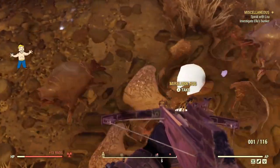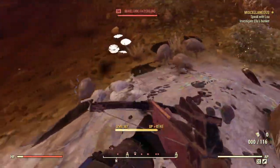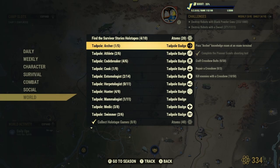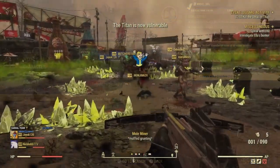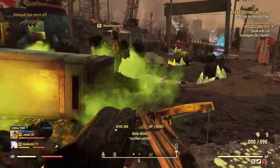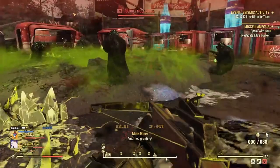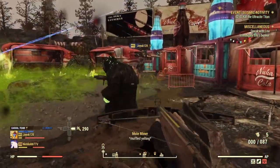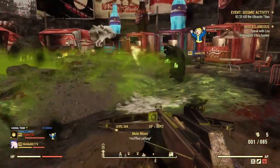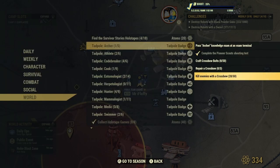You can rinse and repeat this method in different servers. Just to show that these kills count towards the badge challenge, we are currently at 10 out of 50. For the second way to go about it: team kills. If you tag an enemy, shoot it once or twice, and someone else kills it, those kills will go towards your challenge. This also works for atom challenges as well. We are now at 26 out of 50.